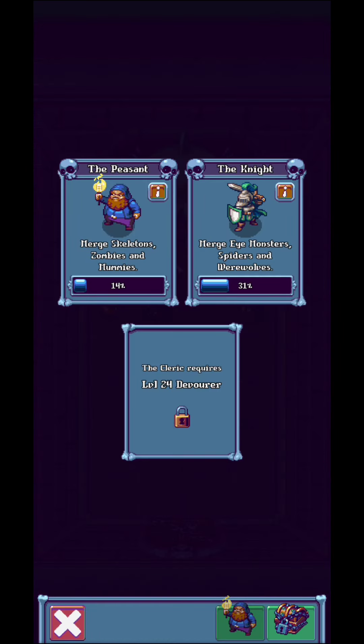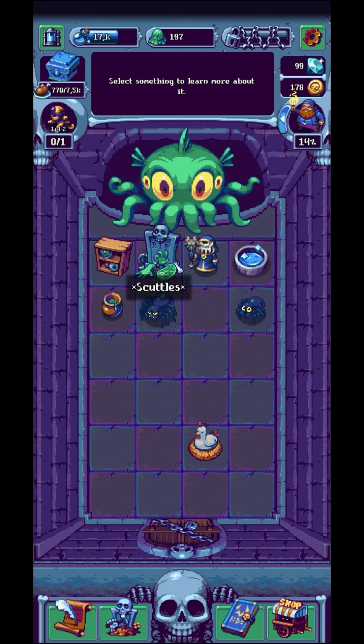Over here you're going to be able to unlock new and new humans — so the peasant, the knight, most probably the cleric afterwards and so on. Eventually you're going to kill them by making them fight with different kinds of monsters that you obtain by merging different kinds of things.